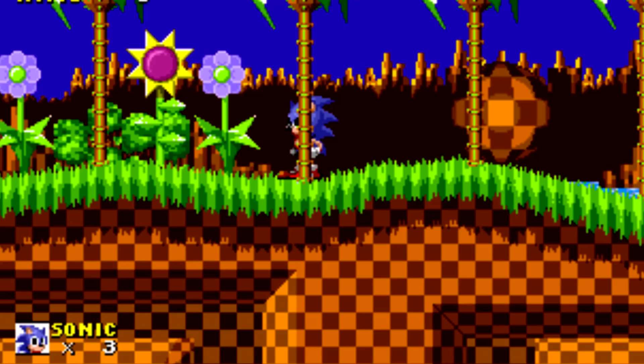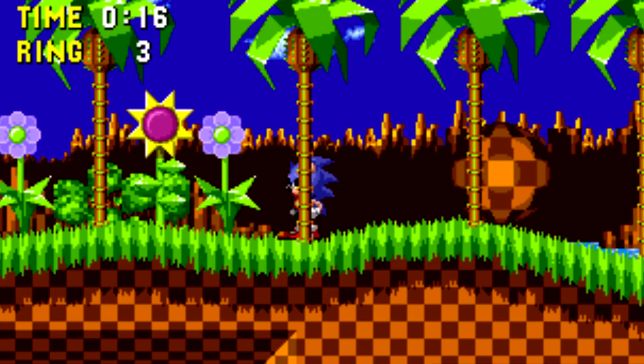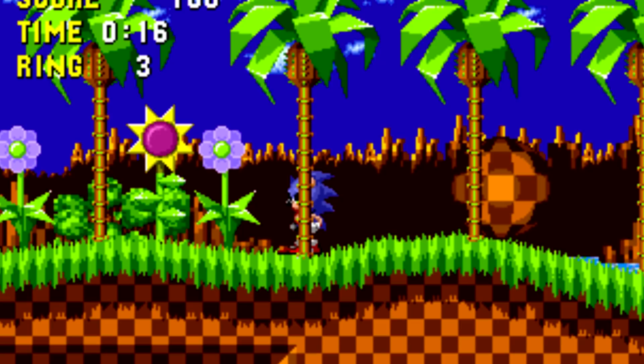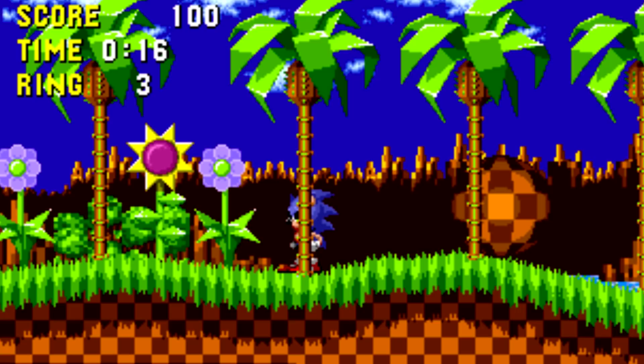Checkered Balls in Green Hill Zone, Sonic the Hedgehog. These checkered boulder things that would have appeared in Green Hill Zone were shown in early screenshots. They were planned to serve a variety of functions — acting as an obstacle that would chase the player in certain sections, and also being used by Sonic to break through certain walls. However none of this was implemented and can only be found via debug mode. It did end up being restored in the 2013 remake.